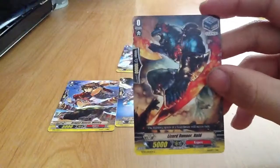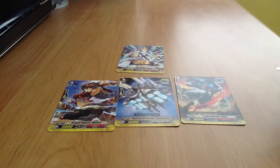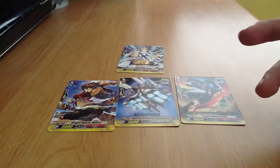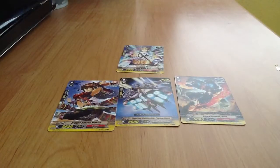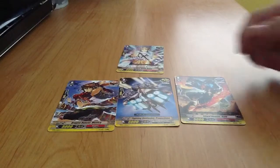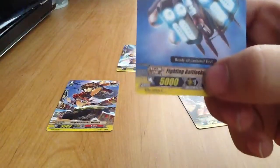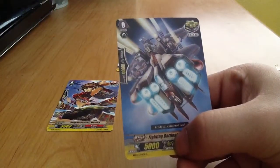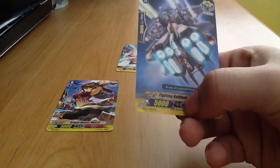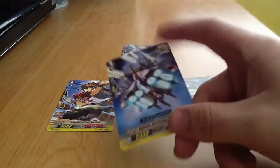Here you see a stand trigger — same thing, each trigger always has the plus 5000. Stand is what it sounds like. In Magic, you tap cards. So stand allows you to untap that monster again, allowing it to attack again. Critical triggers are like in a lot of RPGs — they do extra damage or twice as much damage. The units themselves have a critical number near the attack number, showing how much damage your units do. So the critical trigger adds one more to that, letting them do two hits instead of one.